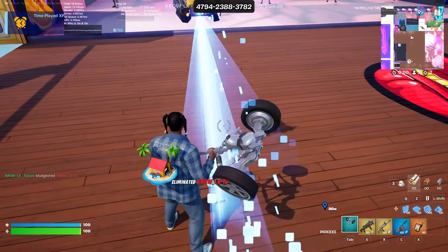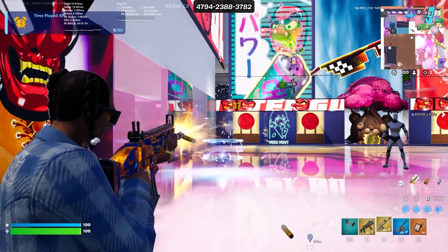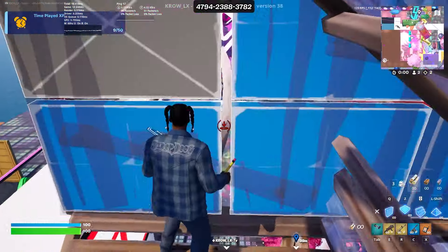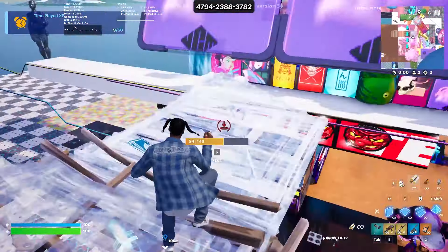Here's how the skin looks without the back bling. The back bling is cool but I'll probably rock something else — maybe the Glock back bling or a katana. Quick ADS walking forward and back — no back bling. They did such an amazing job with this skin. Do you think this will be the next Travis Scott collab-level skin?